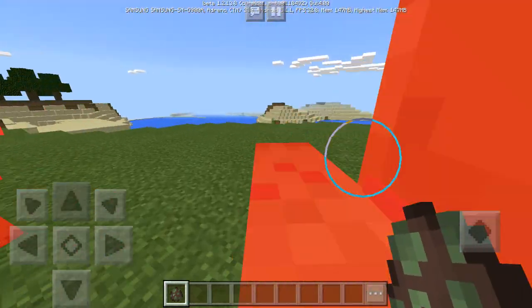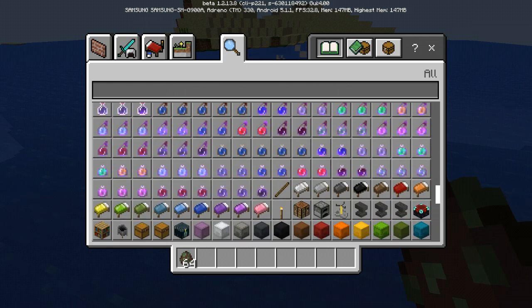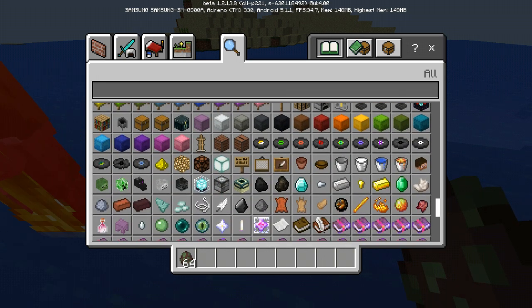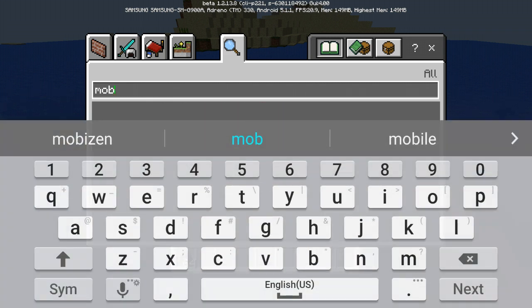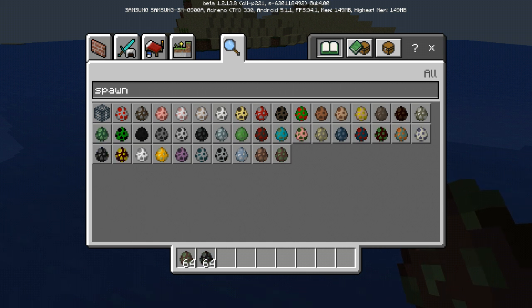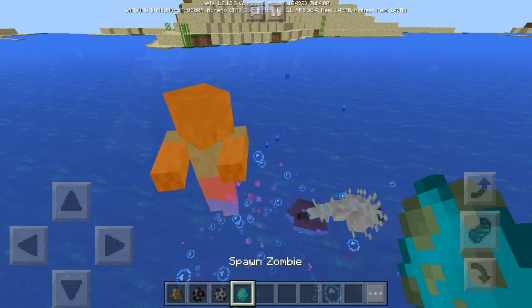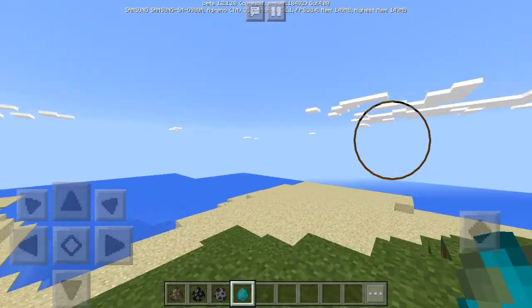It's actually a zombie villager but they don't drown. Let me find one — it has to be somewhere. There's a mob right there. Oh wait, it's Sonic. Let me see what we have — let's just pick up the unusual ones which we don't really know. It's an endermite... silverfish. Why did they drown though? I have no idea.